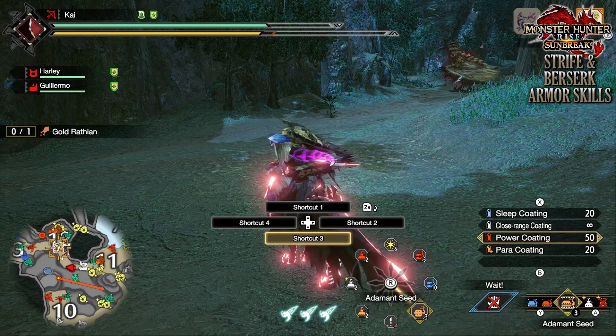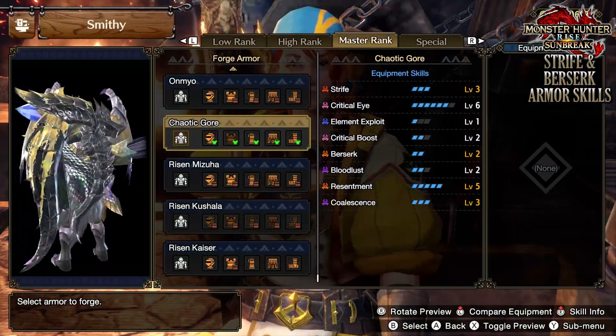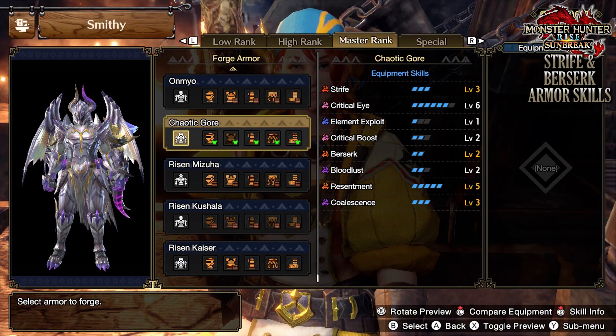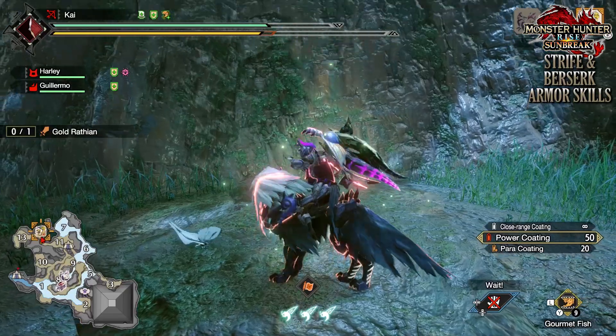The Chaotic Gormagala armor set is different depending on if you're male or female. If you're male, it's called the Chaotic armor set, and if you're female, it's called the Nephilim set. But it's pretty much exactly the same, except in name and appearance. In terms of skills, they are exactly the same regardless of gender.